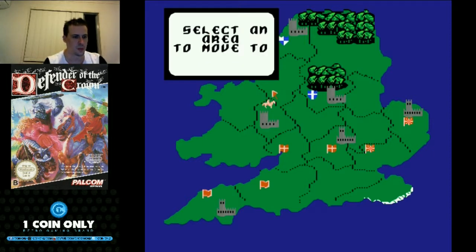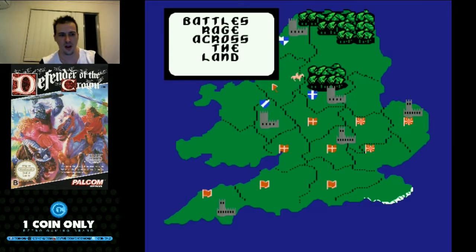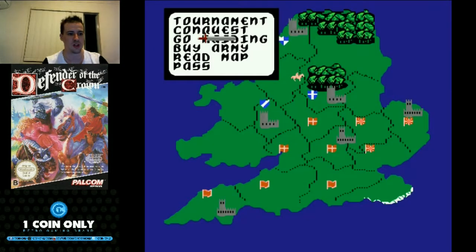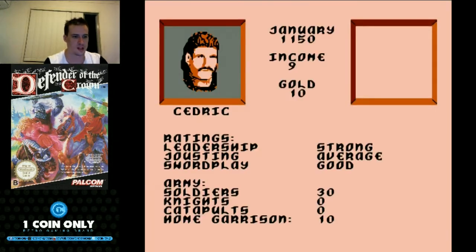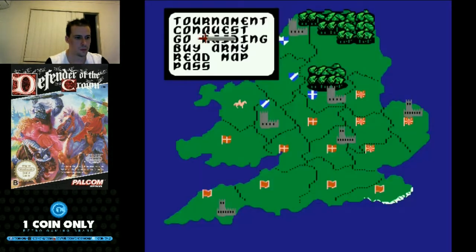We'll move our army here and go into this little spot because it seems a bit safe, with two Saxon rulers beside me — they're our allies after all. Your allies are shown in blue and the enemies are in orange. As you can see, the enemies are getting a pretty strong foothold already. We're going to move our army again — just moving enough so we can earn some cash and get a little started. That's pretty much all the territory we can grab right now.